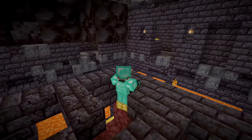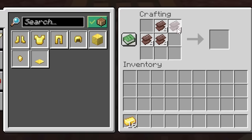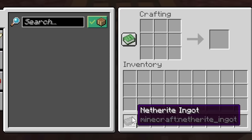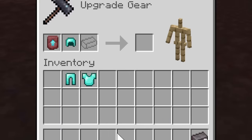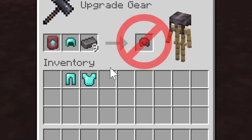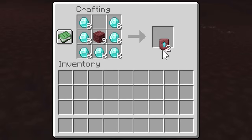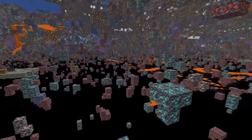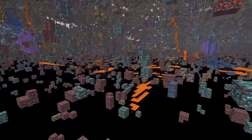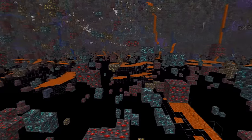Now you have all your ancient debris and your smithing template. Smelt your ancient debris and use the netherite scraps that come out together with gold to create a netherite ingot. Use a smithing table with the smithing template to upgrade your diamond gear into netherite gear using the netherite ingot. Remember that you only have one template now and you will need to duplicate it for every armor piece or tool you want to upgrade — to do that you will need 7 diamonds and a netherite block. If you need more diamonds, make sure to watch my next video where I show you the fastest ways to find diamonds.